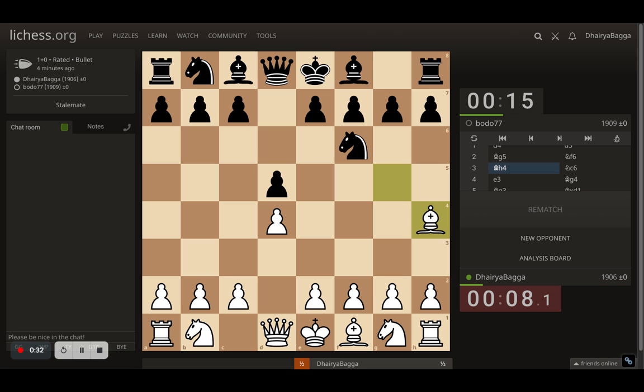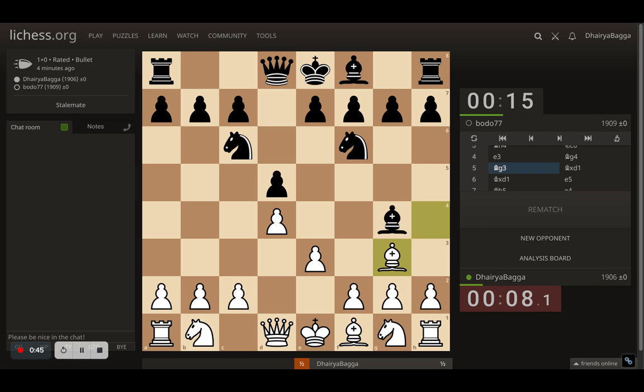I get my bishop back on h4, and generally when I do so I just get my bishop backwards again on g3 — that's pre-moves happening here. Opponent plays Knight to c6, I played e3 first here, which was a blunder, because after Bishop g4 I was pre-moving and my queen is lost.